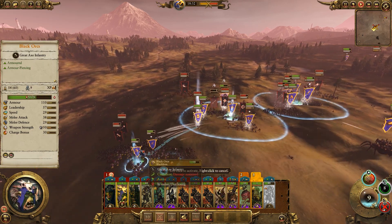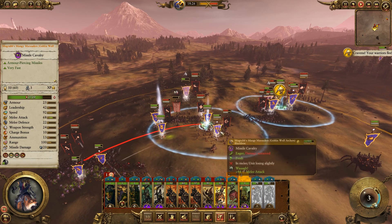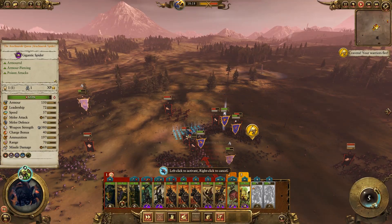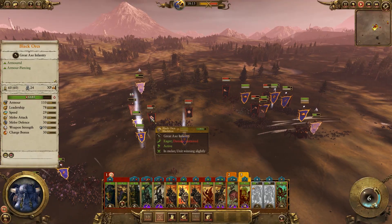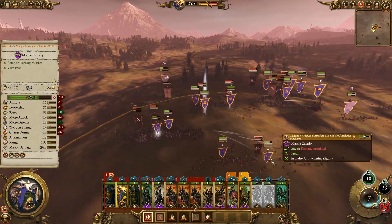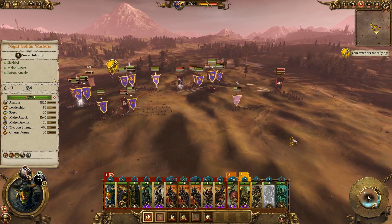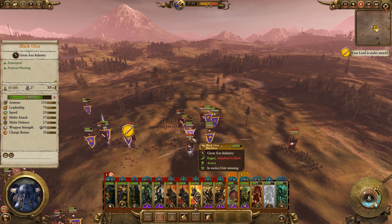We'll keep everyone moving — we'll give these Black Orcs Fists of Gork and have them attack in here with the Warlord's Boyz. Let's get the Mo Grub's Mangy Marauders back, get our spider coming right in here, and summon some more Spider Wings right in the back. Our units are still doing pretty good — make sure our Black Orcs are fighting. Let's see if we can kill this Gorb's Chariot right here.